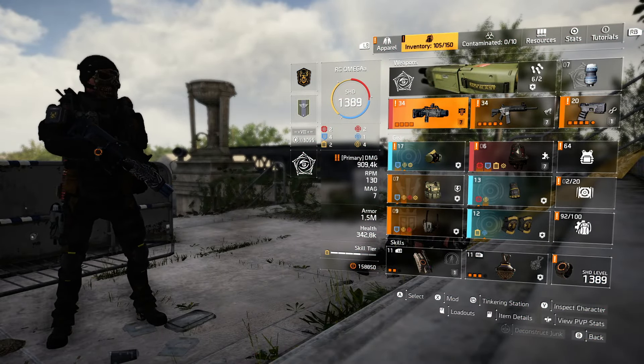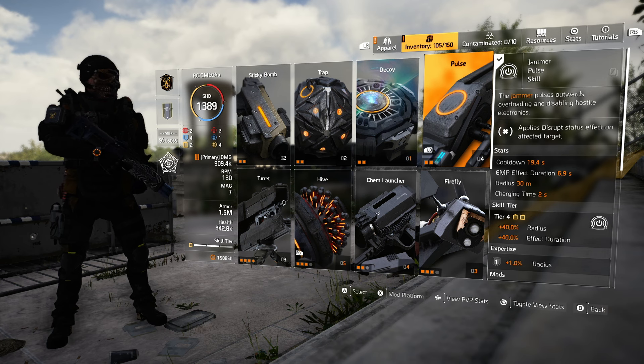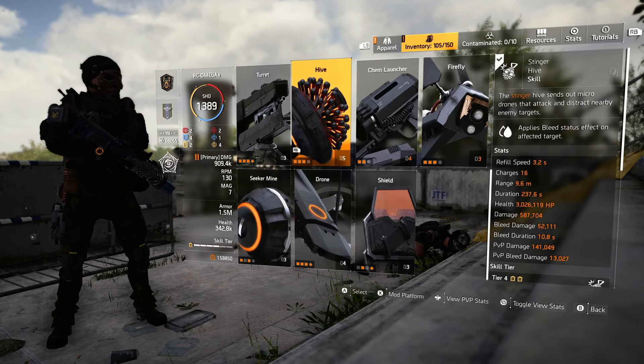You got two options — you're either using the Scorpio or the Iron Lung. Jammer pulse: you got 19.4 seconds, your EMP effect duration is 6.9, radius 30 meters, charge time two seconds. Moving over to our hive — 3.2 on refill speed, damage is 587K, but it's not about the skill damage level. It's about the status effect that we apply to the targets.